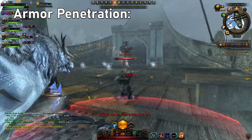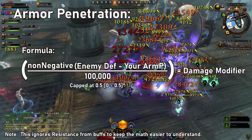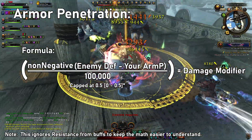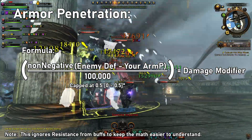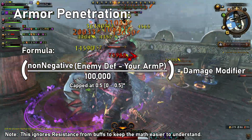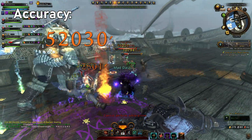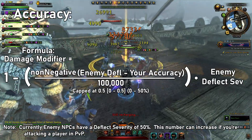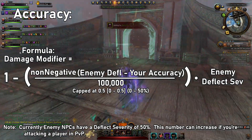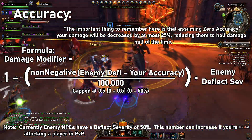Armor penetration is the most important stat to cap in terms of actual damage output, and it negates a target's defense. The maximum damage negated from defense is 50%, meaning that at zero armor penetration, our attacks are having their damage reduced by the enemy's defense by 50%. In order to negate this, our armor penetration must match or exceed the target's defense. Accuracy is also very important and counters a target's deflect chance. Deflect chance is capped at 50%, so at zero accuracy our attacks will be deflected on average 50% of the time. A deflected attack only does half damage, so assuming zero accuracy our damage will be reduced by a total of around 25%.